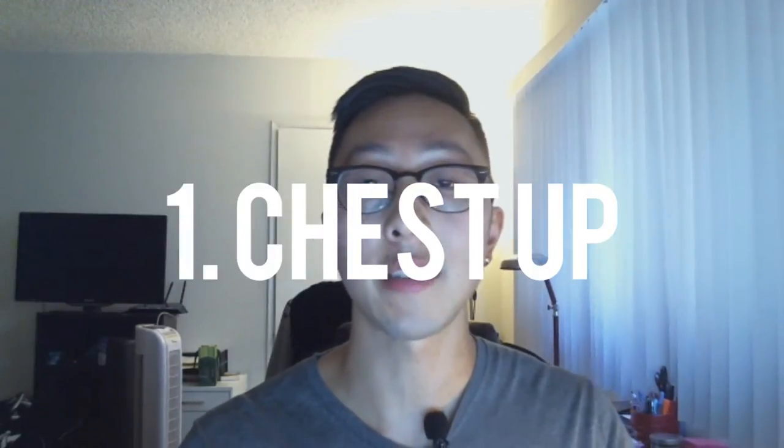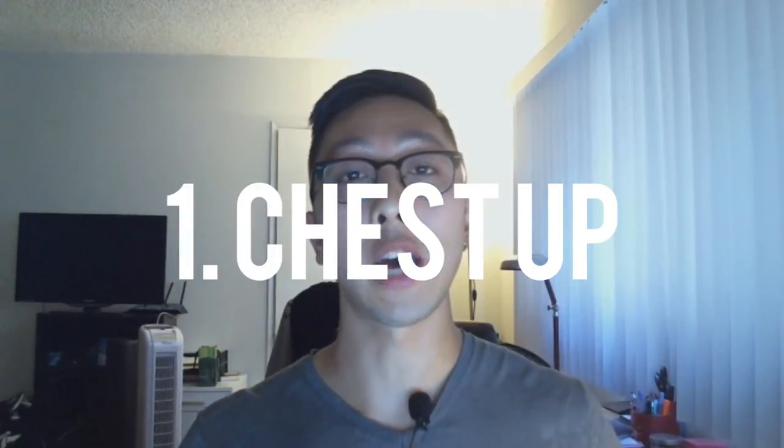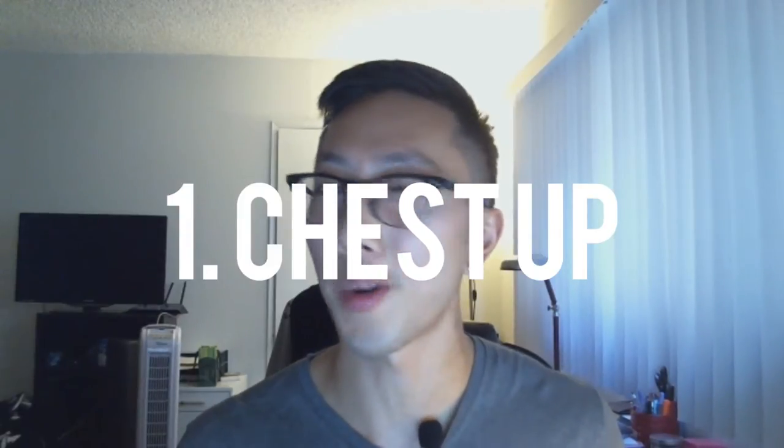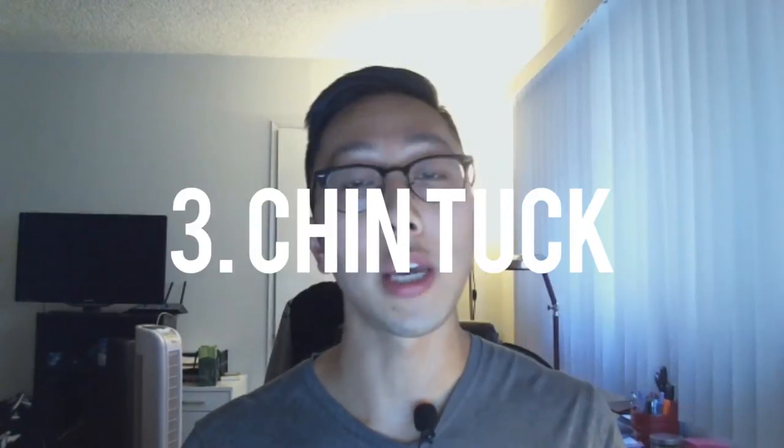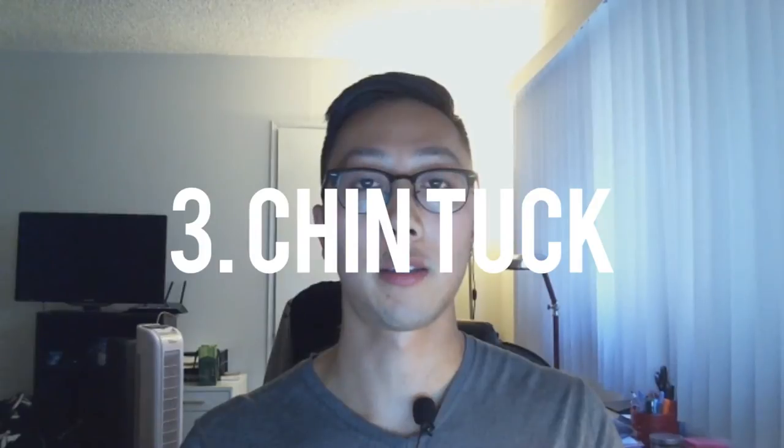So now you have the reminder — but what actually is good posture? There are three easy points to remember when sitting or playing games. One: have your chest up, which straightens out your mid-back, or what we call the thoracic spine. Two: have your shoulder blades down and back — you're retracting them. Three: tuck your chin slightly, like this. You don't want to make an excessive double chin, just slightly tuck your chin back, and that eases some of the tension on your neck muscles.